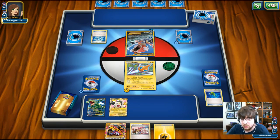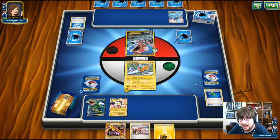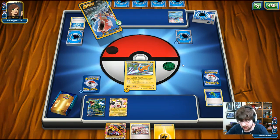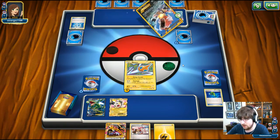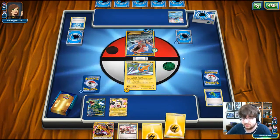Our opponent goes for the Dive Ball, places the Splash Energy down, and goes for a Maná feet for that free retreat — nice synergy. Goes for the Stormy Seas flip — one heads, that's all. That gets one Water Energy on the Gyarados.